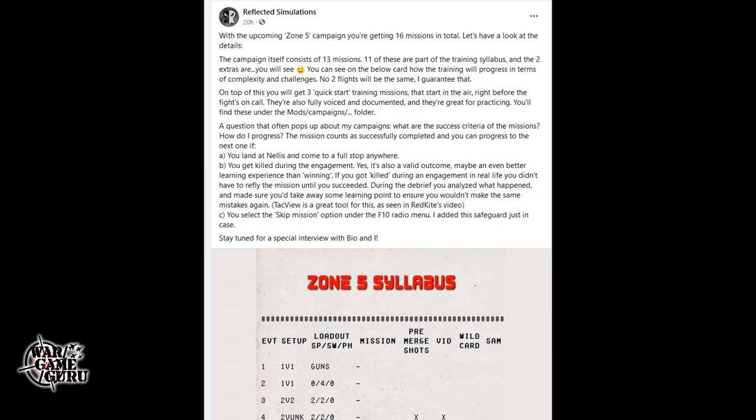Next up, Greg over at Reflected Simulations posted details about the upcoming Zone 5 campaign — you're getting 16 missions in total. The campaign consists of 13 missions, 11 of which are part of the training syllabus and two extras. No two flights will be the same. On top of this you get three quick-start training missions that start in the air right before the fights. They're fully voiced and documented, great for practicing, and you'll find them under the mods/campaigns folder. Success criteria: the mission counts as complete if you land at Nellis and come to a full stop.